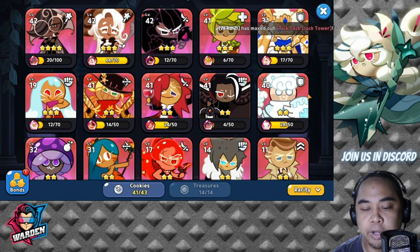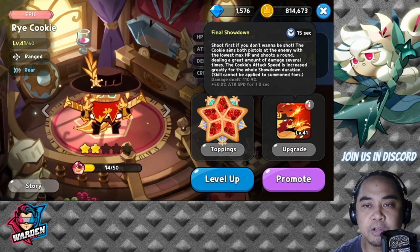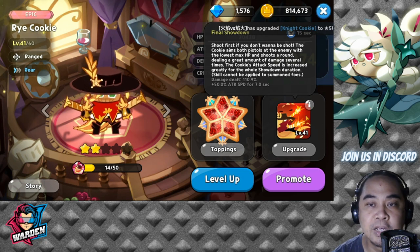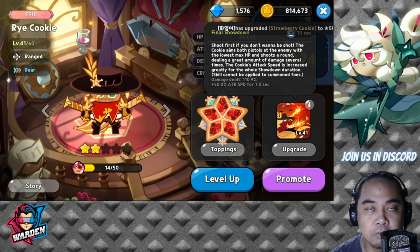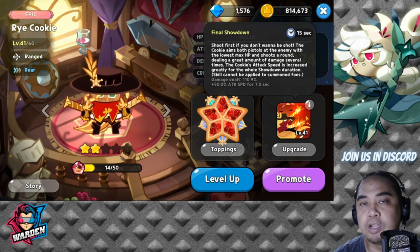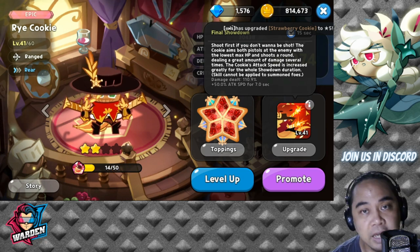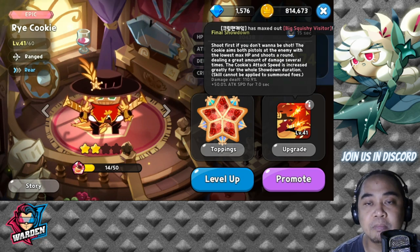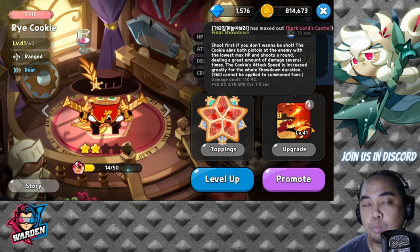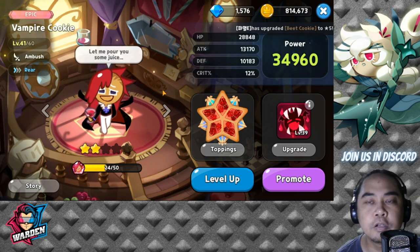That rounds out the mid row. Moving to the back row, starting with Rye Cookie. I've been raving about Rye Cookie since I had a chance to get and level her up. Her skill, the Final Showdown, deals very high damage and targets your opponent's softest enemy — usually the healer or someone with low HP. In a single burst, she can take out an enemy, so the best way to build her is to ensure her first skill kills the opposing cookie as quickly as possible.